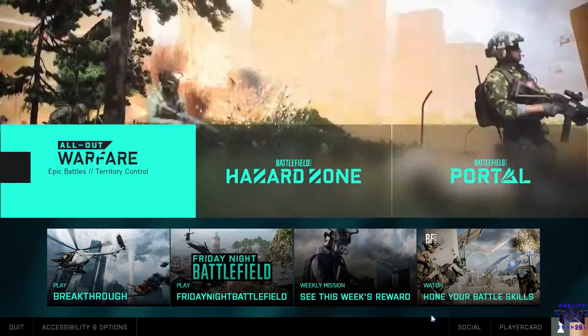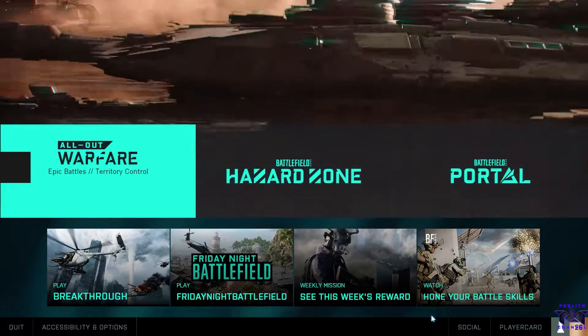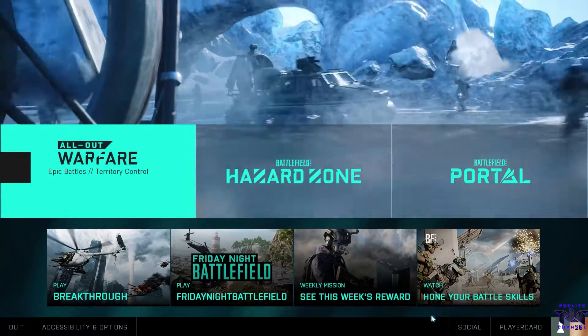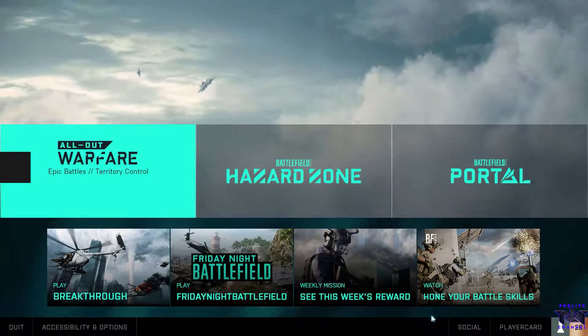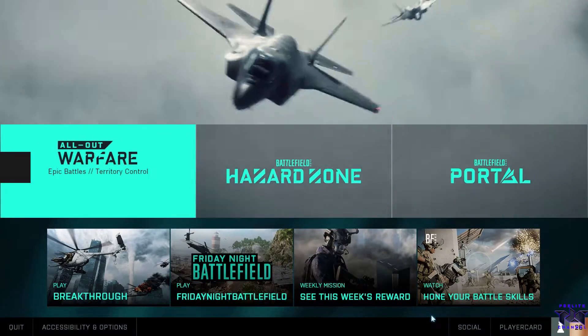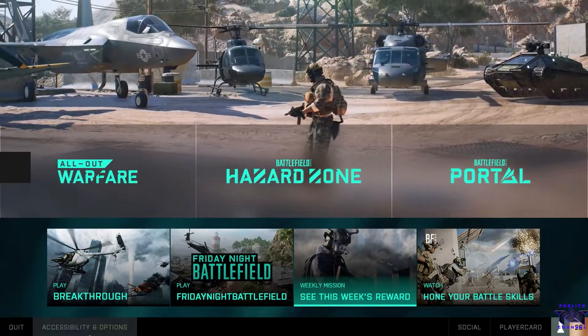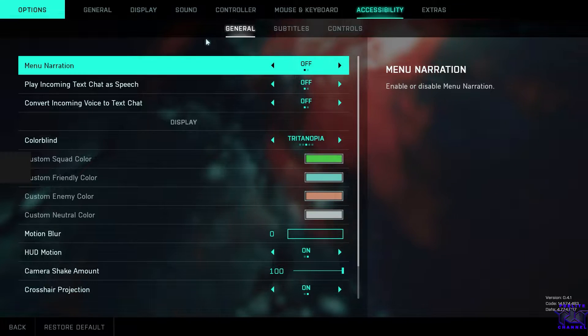Hello everyone and welcome to PDG channel. Today I'm going to show you how to fix or remove the square on the left side of the screen. As you can see, the square looks black or gray here. Some people have an issue where the square appears white, so follow this and a hundred percent it will remove the square on the left side.